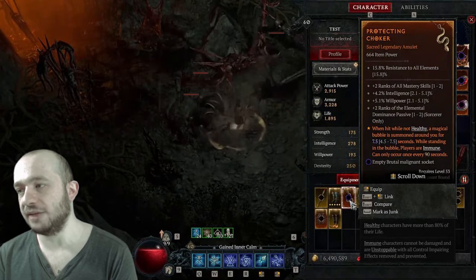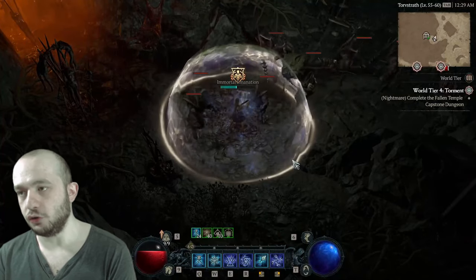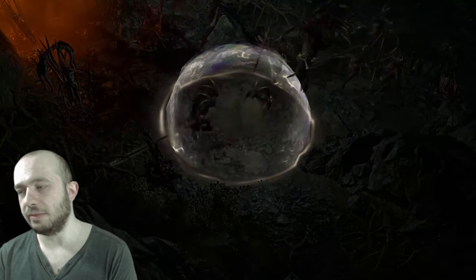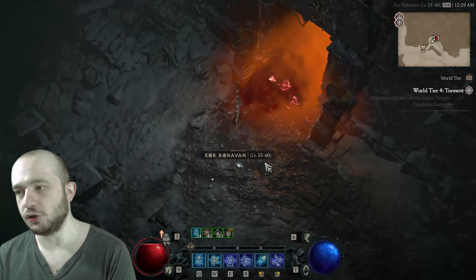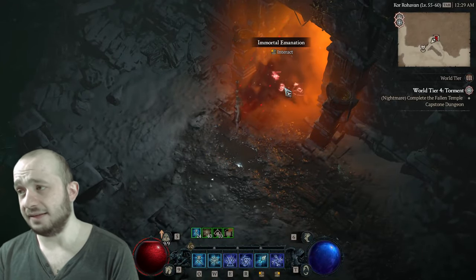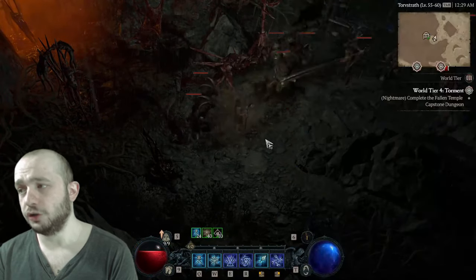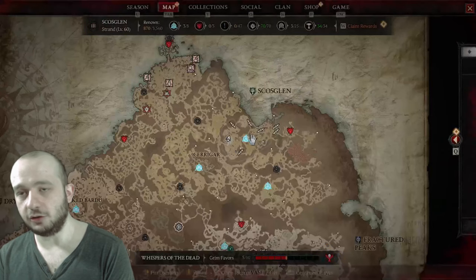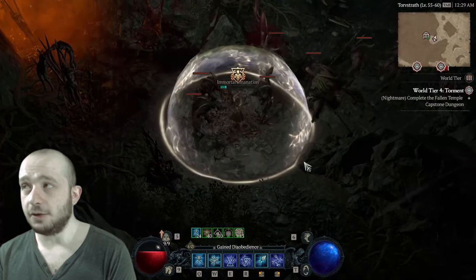Instance number two: you've just completed a nightmare dungeon and want to go do the next one, so you use up the key and get automatically teleported out of the dungeon. But sometimes there are annoying mobs outside that continue to interrupt your teleport to the next nightmare dungeon. Usually you either try to gamble and pull off that 3-second teleportation before you get hit, or you go kill them all real quick and then teleport. Or alternatively, you can have this amulet.